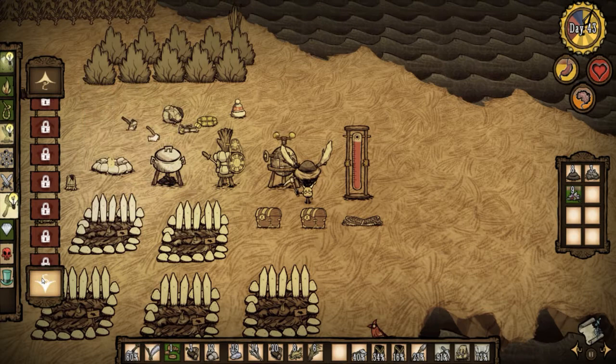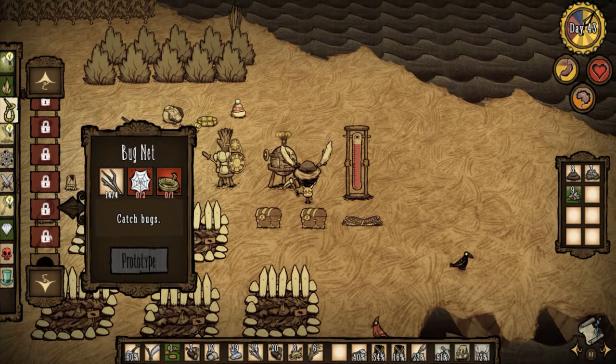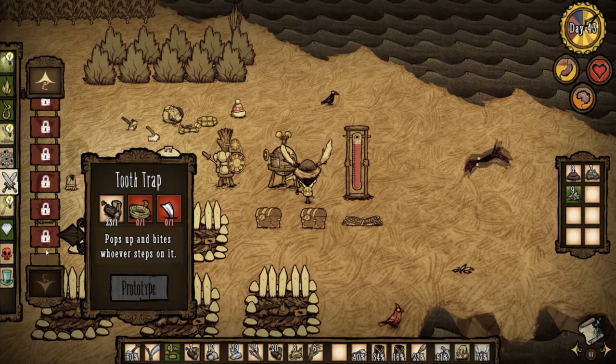Let's see here... where is the... Okay. Checkered flooring, wooden flooring, cobblestones, birdcage — I don't want a birdcage. Maybe it's in survival: tent, umbrella, bug net, fishing rod, heating stone, healing, piggyback, honey, star roll, fur roll. Where is this thing? Oh, maybe it's in weapons. That would make sense, actually. Tooth trap — here we go.